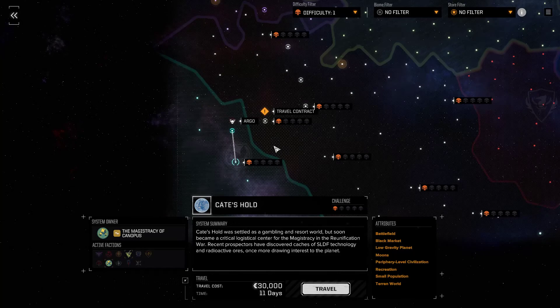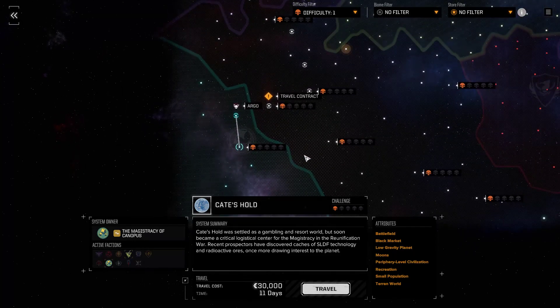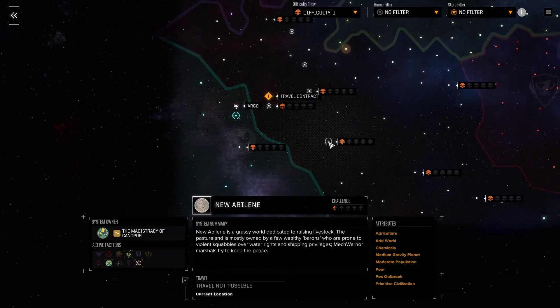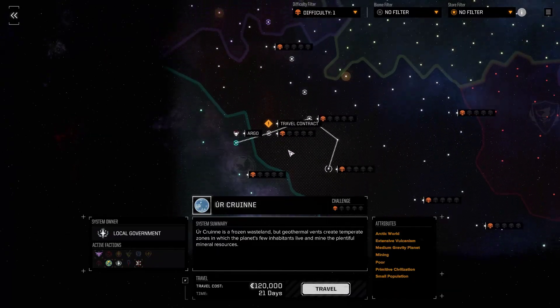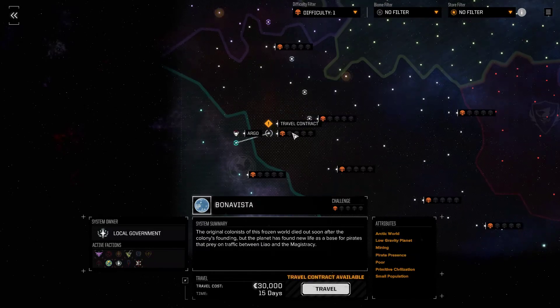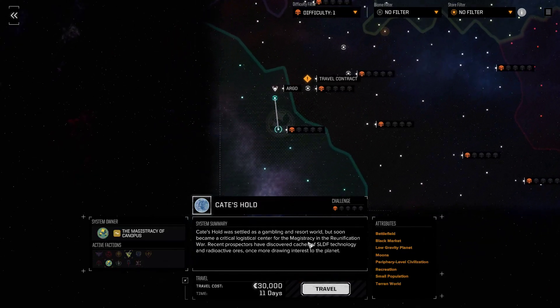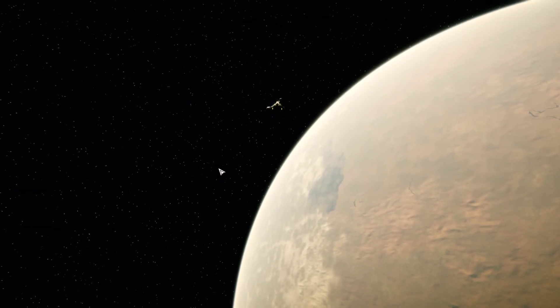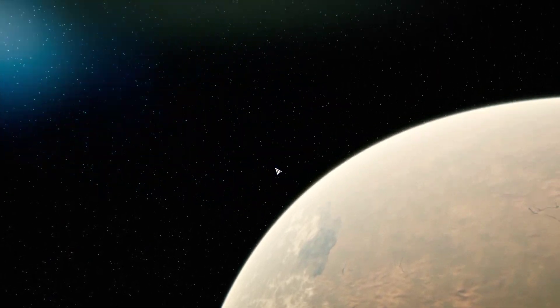That's the black market - so maybe 21 days. 120,000 C-bills. We should increase our reputation with these guys a bit. Let's do it like this.